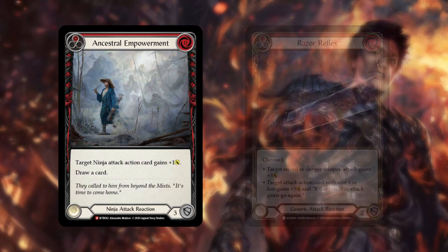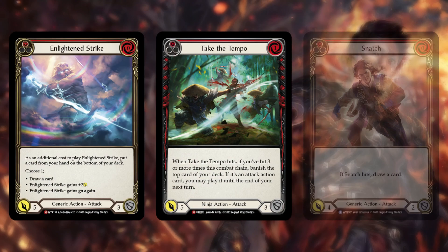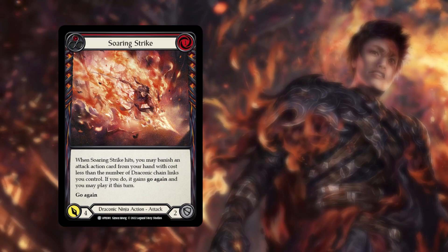Cards like Ancestral Empowerment and Razor Reflex add another layer of difficulty to blocking against Fi. Lightning Strike, Take the Tempo, and Snatch provide extra cards and can get go again from Soaring Strike or from Snapdragon Scalers.